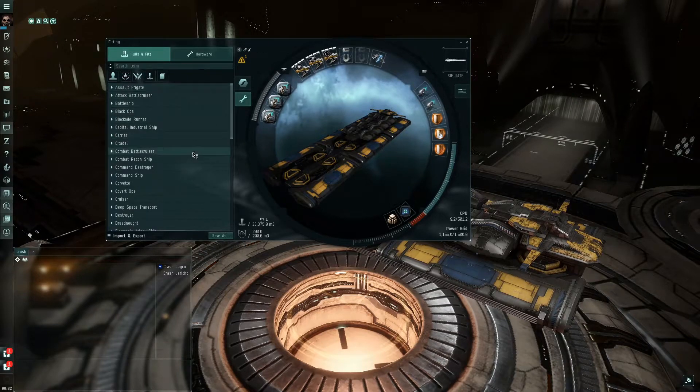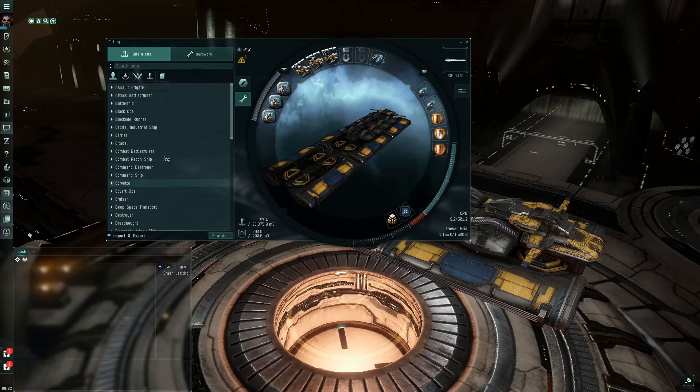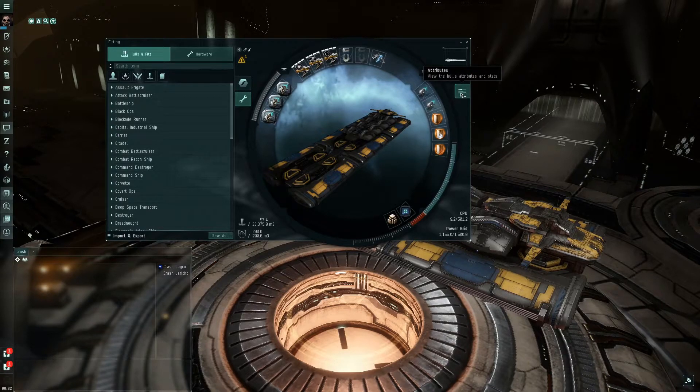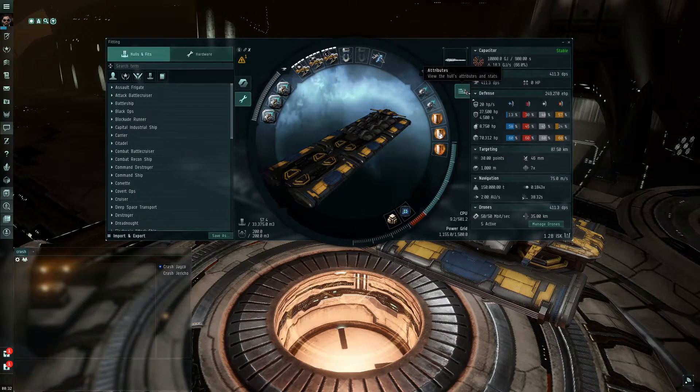When you pull it out, it's going to have all these ships in here, but none of these are fitted. On the right side, you've also got this attributes tab — view the slots, attributes, and stats. You'll want to click that one and have it open. I almost always have these open. You can open and close them for room if you have too much stuff on your screen.